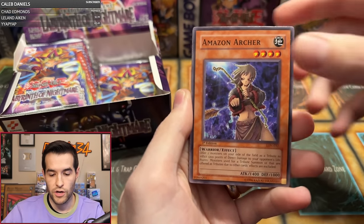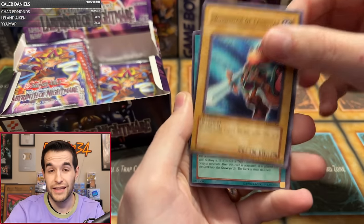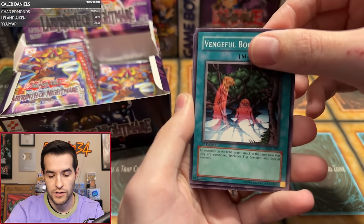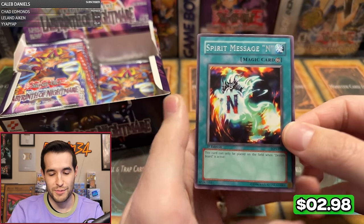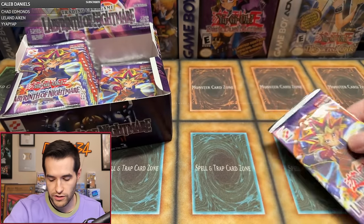Devon G pack one: Wormdrake, Amazon Archer, Supply, Blind Destruction, Swordsman of Landstar, Bait Doll, Forgiving Maiden, Vengeful Bog Spirit. And our first Spirit Message — the Spirit Message 'I'. Not the L. That's good, could be a lot worse.